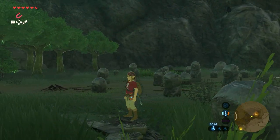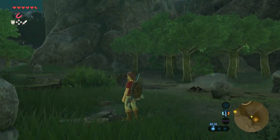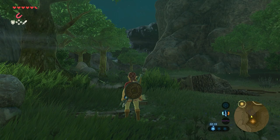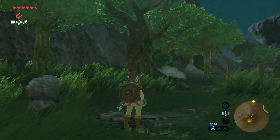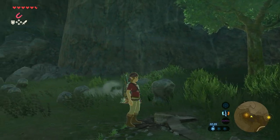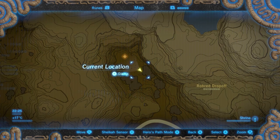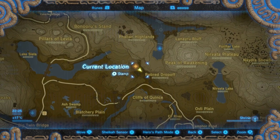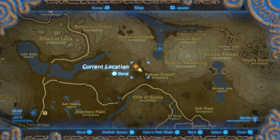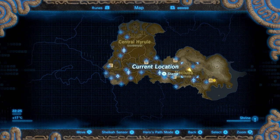Welcome to yet another Shrine Guide video here on the Proximus Gaming YouTube channel. My name is Michael, and in this video we're covering the Kam Rock Shrine, also known as Trial of Passage. This shrine is located in the Nekluda area in the Hatena region, southeast of Kakariko Village and northwest of the Hateno Tower.